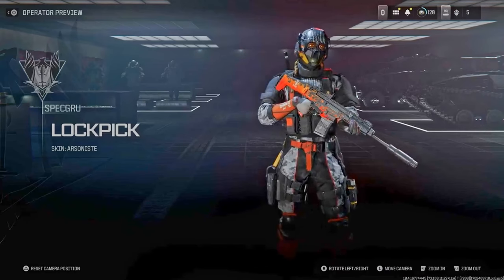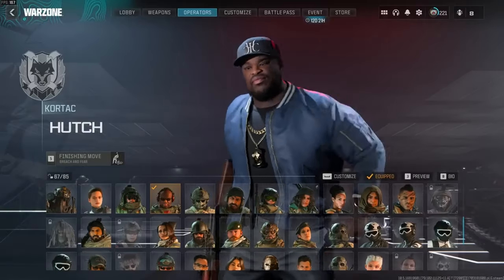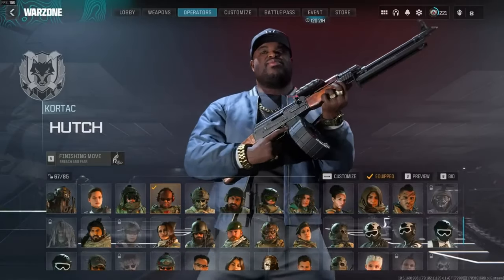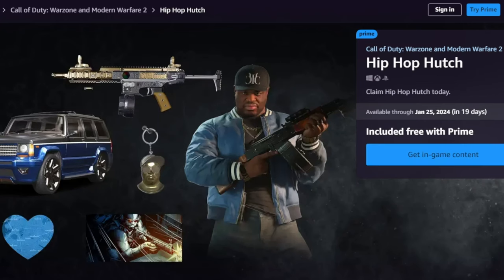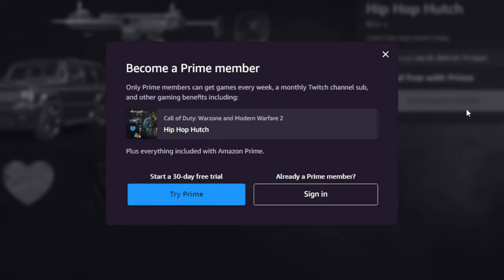Next up is another semi-exclusive skin — the Hop Hop Hunch bundle within Amazon Prime Gaming. If you have Amazon Prime, just link your Activision account with your Amazon account and redeem it on the website. If you don't have Amazon Prime, you could sign up to a free trial, redeem this free bundle, and then just cancel it if you wanted to.